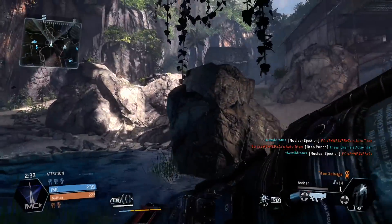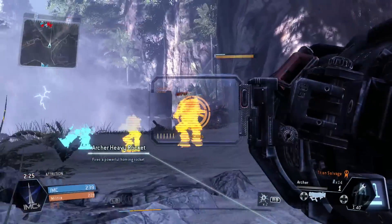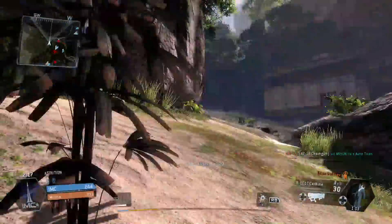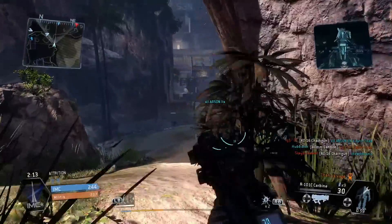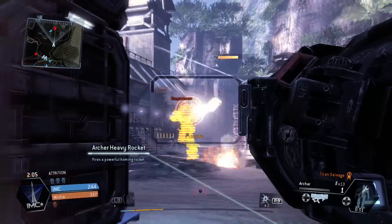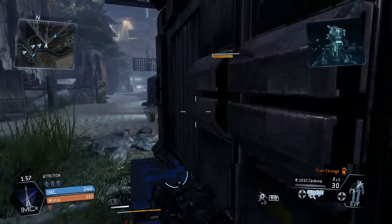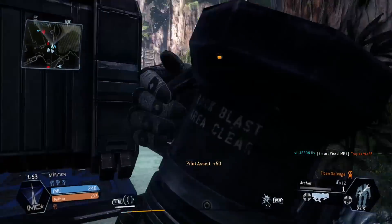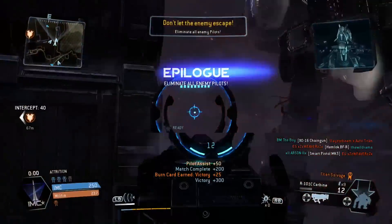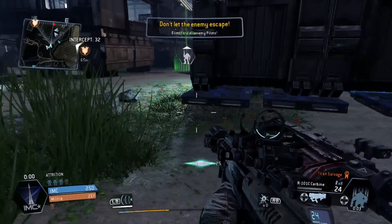Pilot Hunter is a nice addition — you only get points toward winning for killing pilots; NPCs don't count. It puts the focus on killing pilots. I don't notice too much difference between it and Attrition because in Attrition I mostly go after pilots anyway. The obvious difference is that in Attrition you get rewarded for killing grunts and specters — I think specters are 30 XP and grunts are 20. In Pilot Hunter that doesn't matter. The way I play, I mostly go after pilots and let less experienced players handle the NPC carriers.